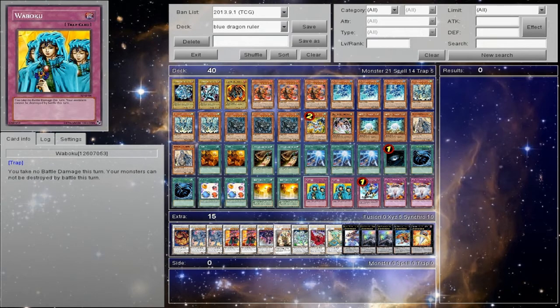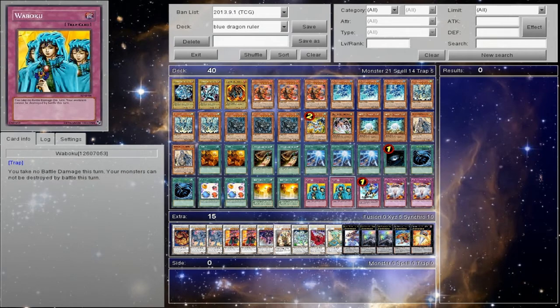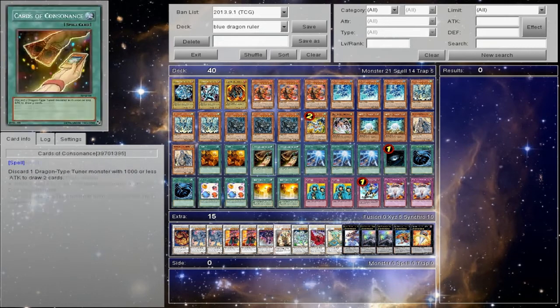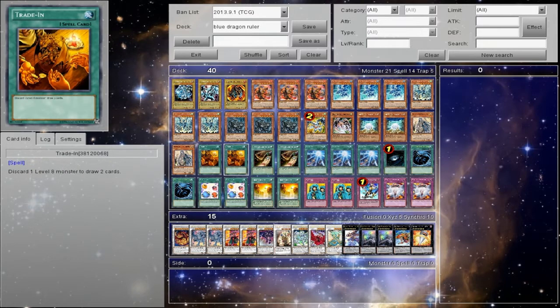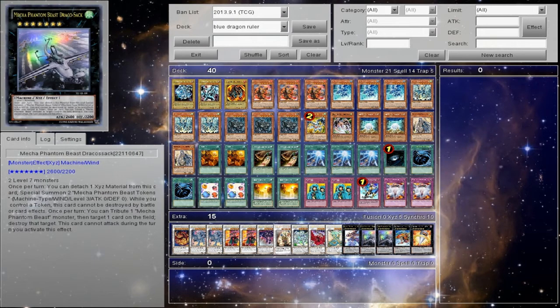The reason for Waboku — it's super sacky. Basically Vanity's Emptiness: flip it up when they try to special summon, and then on my turn, because of the deck's heavy special summoning, I could turn it off. The other reason is just protection from bad hands. Scapegoat is kind of the same thing — you flip it, protect yourself, and synch out with it, or go to Ancient Fairy Dragon, which is in the extra. Pop a Dragon Ravine, get one, gain a thousand, and then overlay the Ancient Fairy with a Tempest or something and go into one of the extra deck monsters.